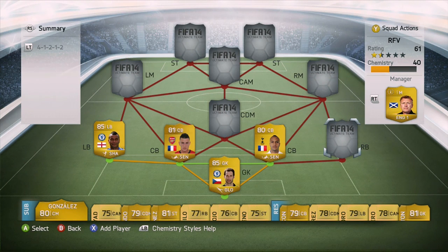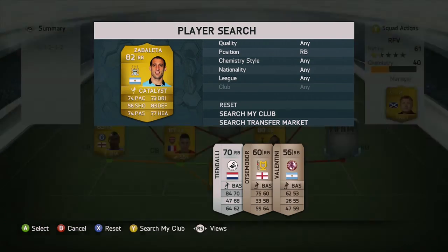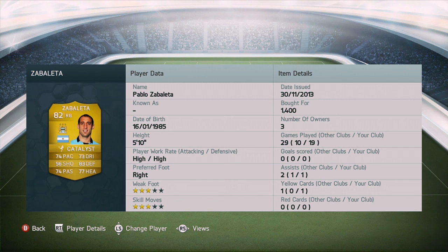On the opposite side, we decided to go with Zabaleta. There are a couple of different options you can go here — Johnson for Liverpool is another strong defender, Micah Richards also very good. But Zabaleta again has very good defensive stats, and with the shadow chemistry style — or I think I put the catalyst on him just to give him the passing and pace boost — he's gonna have pace right around 80 or so, which is always good to see.